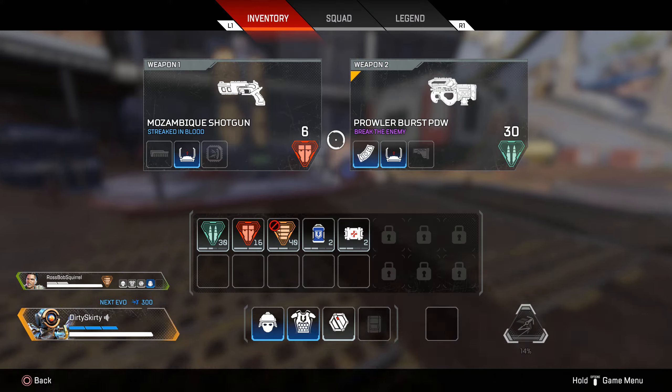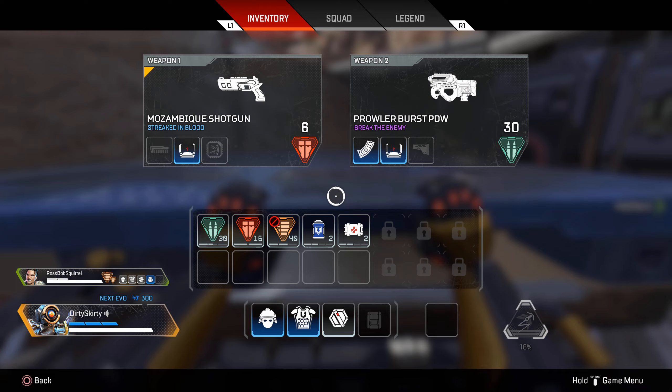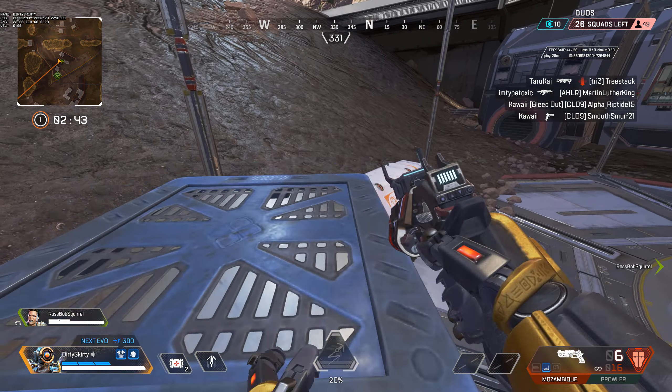First, let's talk about the setup. You'll need to have two weapons, one with an attachment on it, and an open spot in your inventory. The weapon with the attachment needs to be equipped.